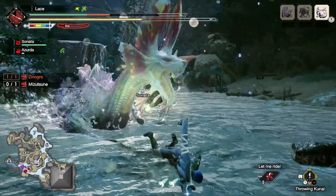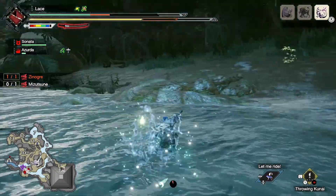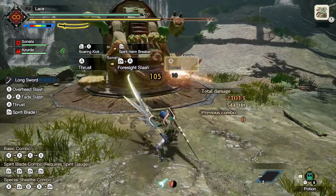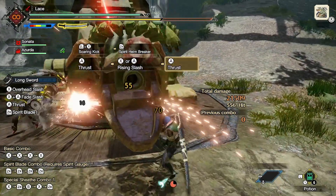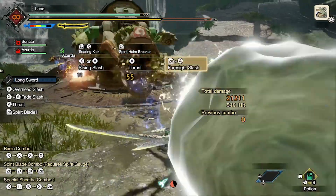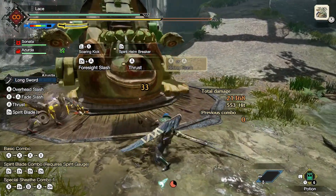Basics aside, what really makes the longsword shine is the amount of 'no U' moves it has. The easiest one to use but hardest one to control is foresight slash, which can only be comboed into and throws the player both back and forward. However, if you manage to both get hit in your iframe window and land the subsequent counter attack, you'll feel really good about yourself and get a full gauge of inner focus.